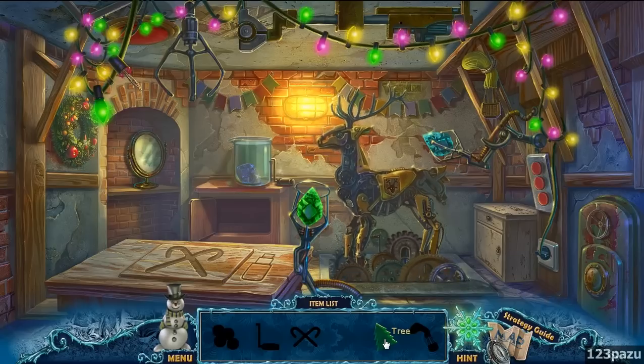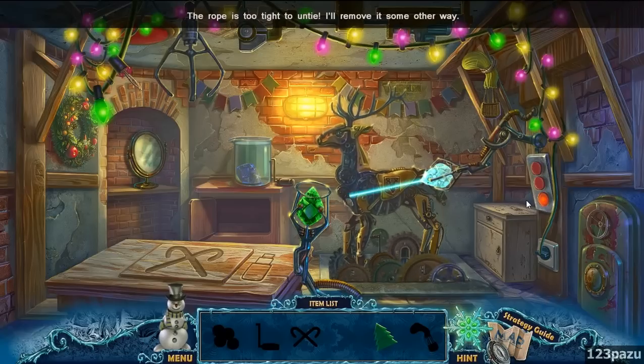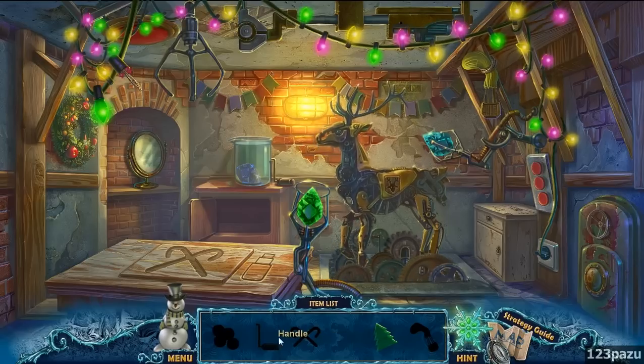A Christmas tree. Hot air balloon — we need it. The rope is too tight to untie, so we move it another way. Heating up the crystal. A crank.